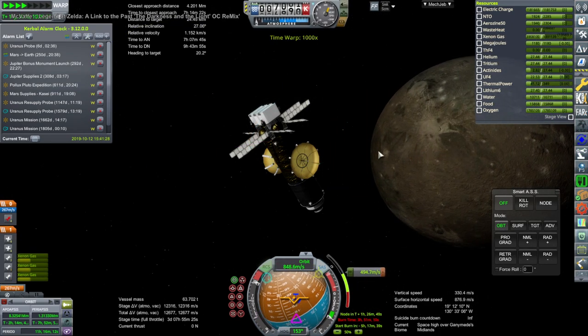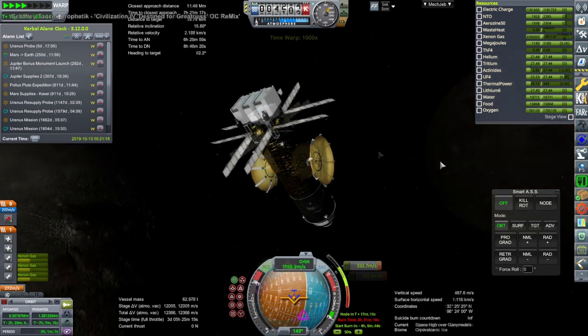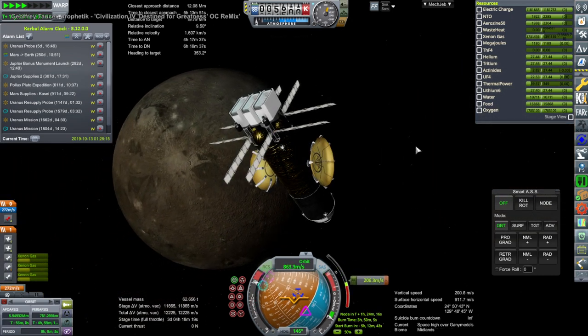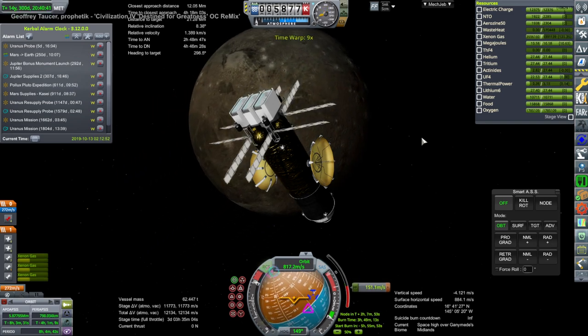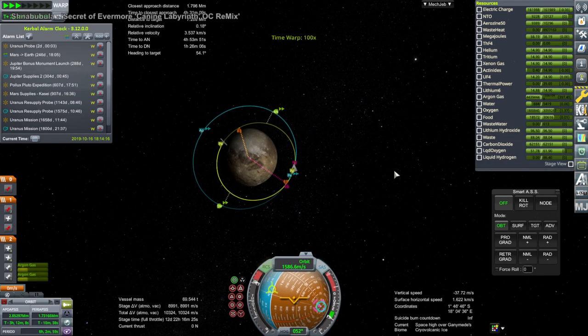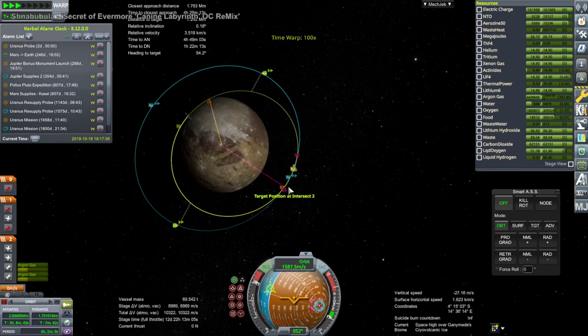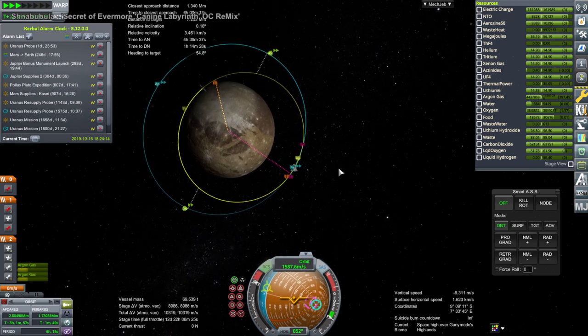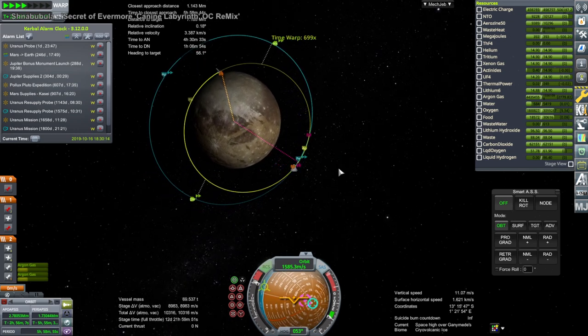The supply vessel already around Ganymede has plenty of food, water, and oxygen, which we'd like to transfer. It does most of the work because it has plenty of delta-v. We corrected the inclination and are trying to figure out how to do all of this with ion engines.